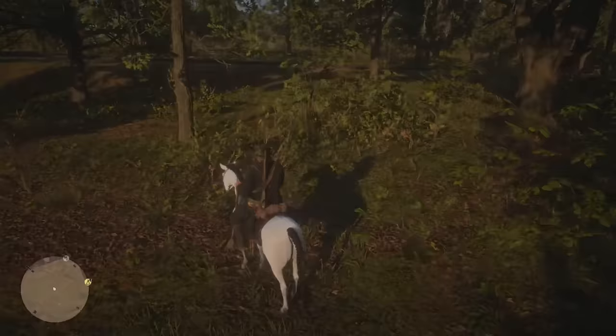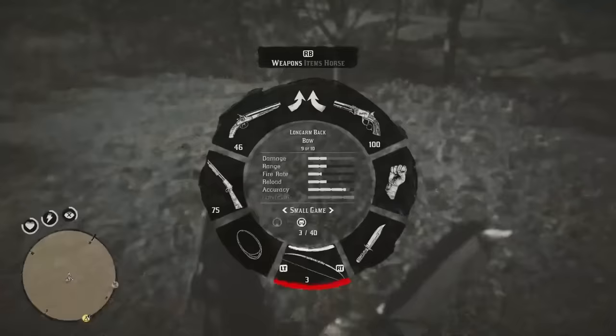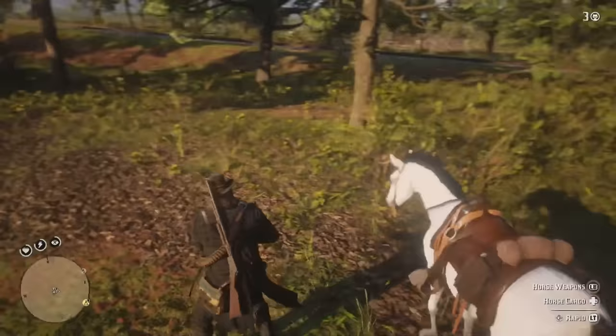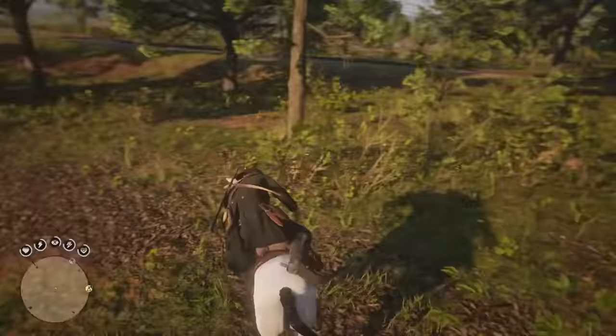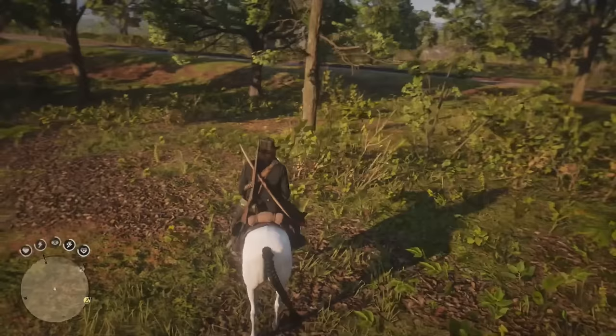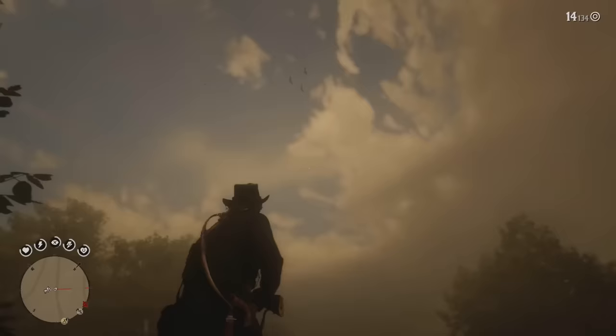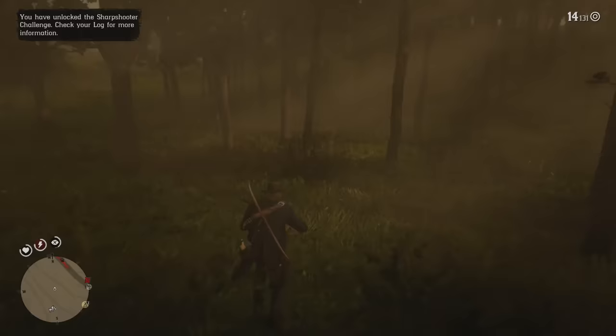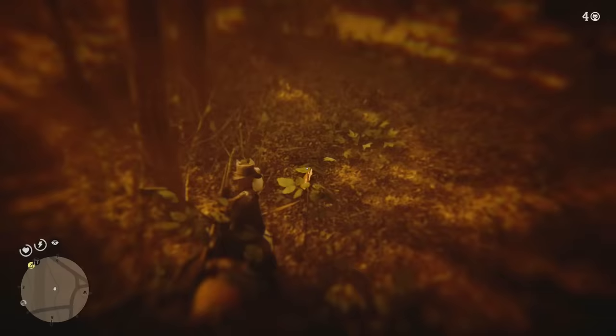To craft small game arrows you need a normal arrow, a feather, and a shotgun shell casing. Set down a campfire — bring up your weapon wheel with right bumper, it's at the bottom under the crafting section. You can make a camp, and when your camp is up and you're sitting by it you can press X or square on PlayStation to begin crafting. To get feathers for small game arrows, look in the sky, find some birds, shoot them down, then use your mini map to find where they landed and pluck their feathers.